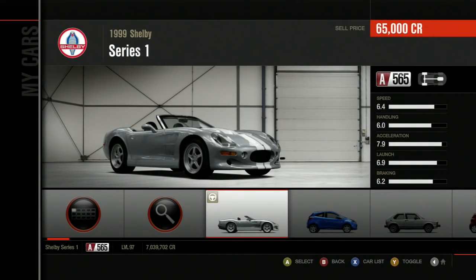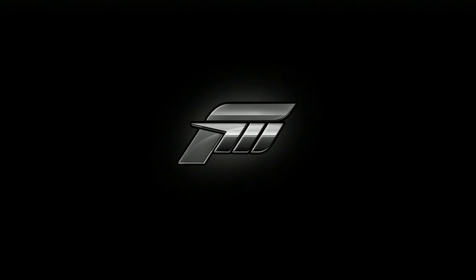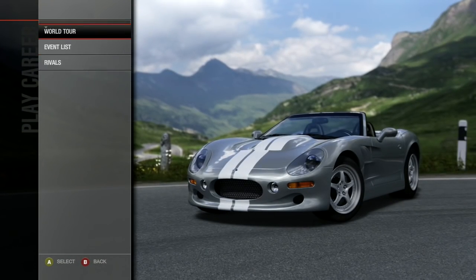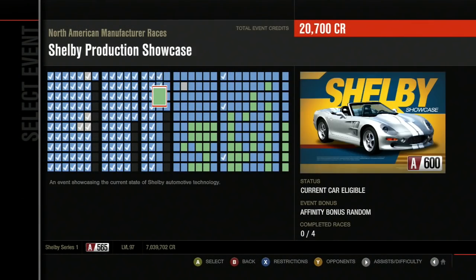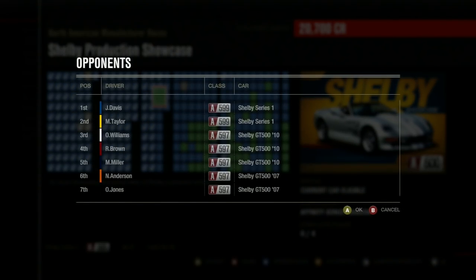What does that take the car to? 565, 371, 336. Should be able to hang with the other cars. Let's move on to our next Series, which is another Shelby event - the Production Showcase. Limited to the Series 1 and the modern GT500s. Just those three.